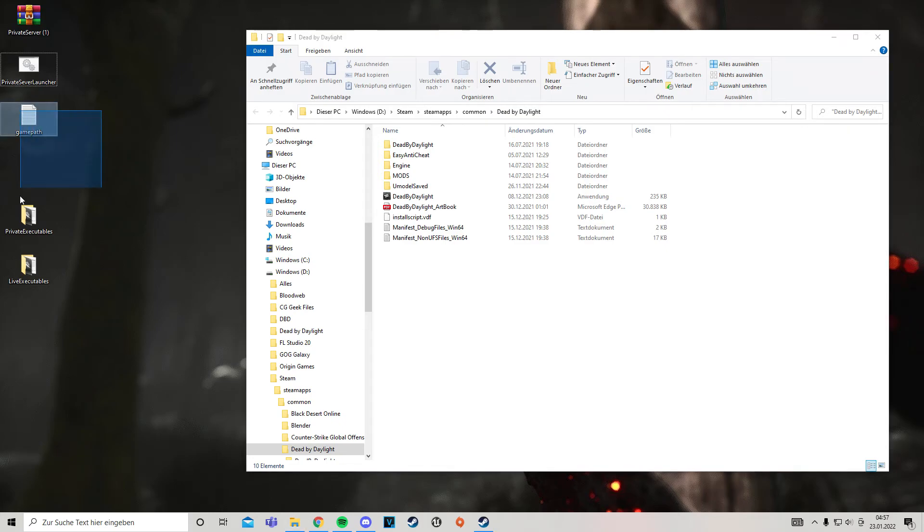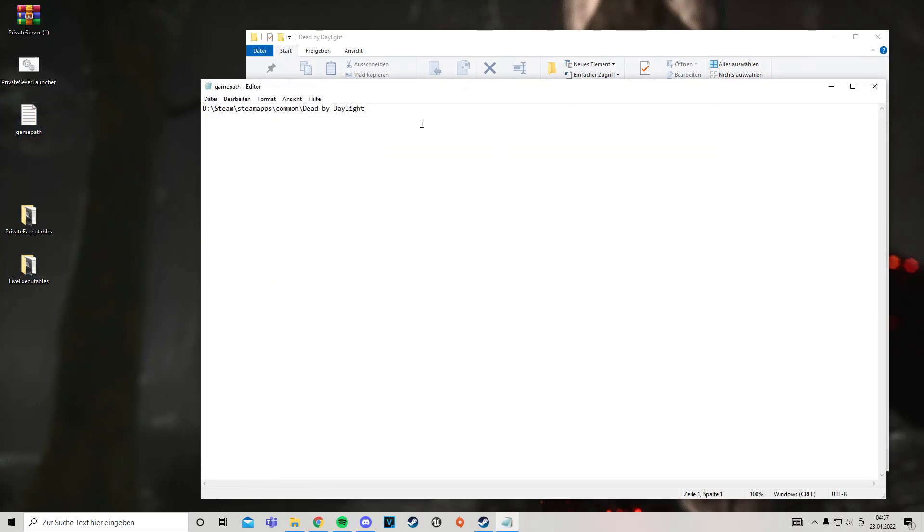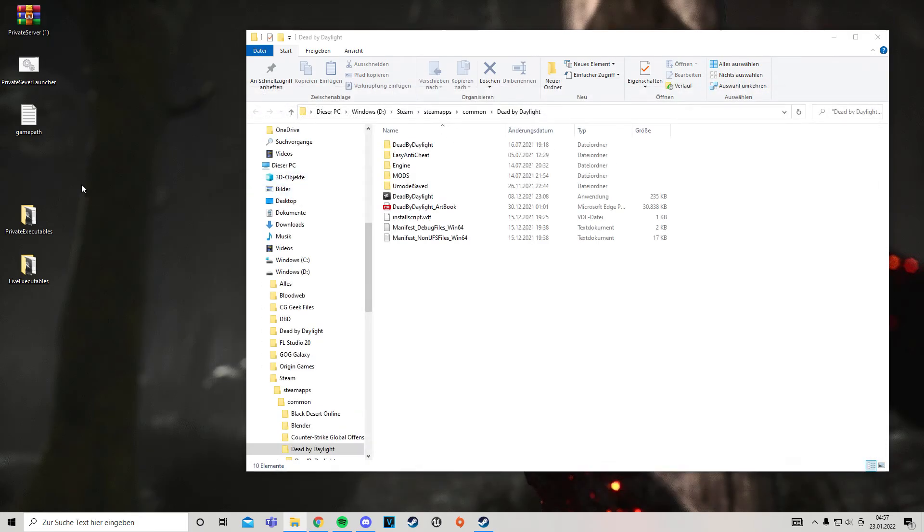So now it downloaded three files: one text file with the game path — if it's not correct, just insert the correct one and save the file — and two folders with executables, which aren't important for us right now.